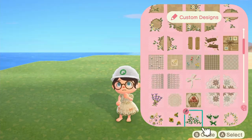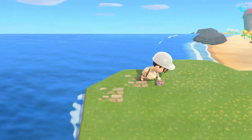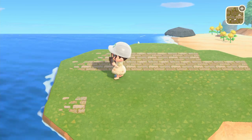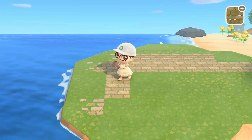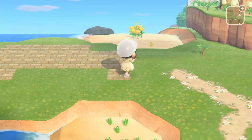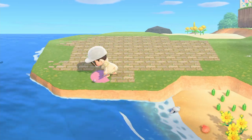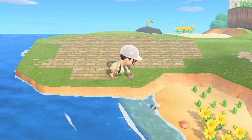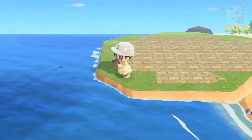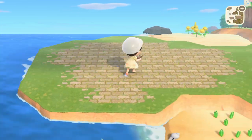Then I jumped over to the peninsula and started laying down this brick custom design for underneath the wheat area. Originally my plan was to turn this into a cafe selling items made from the orchard fruit, but then I thought of the wheat area instead and I actually liked that idea more because it ties in with the wheat field. Sometimes I worry my island is too springcore rather than farmcore, so I thought this area would help reset the balance — an orchard and a wheat processing area are quite farmy.